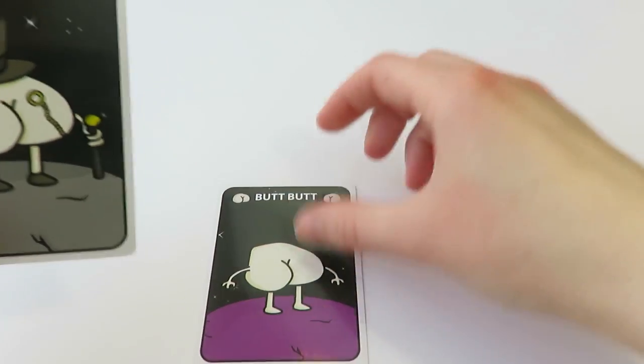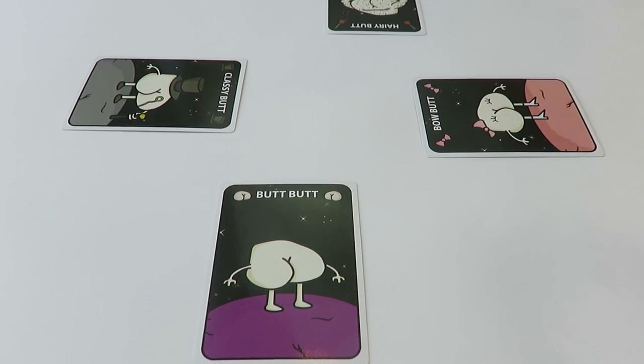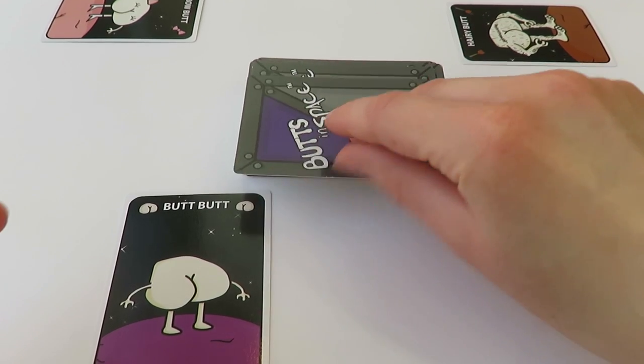Give one of the four butt character cards to each player and lay them down on the play area. If there are less than four players, place the remaining butts on the play area as if they were in use. Shuffle the rest of the cards and place them in the center of the play area. The player with the biggest butt takes the first turn.